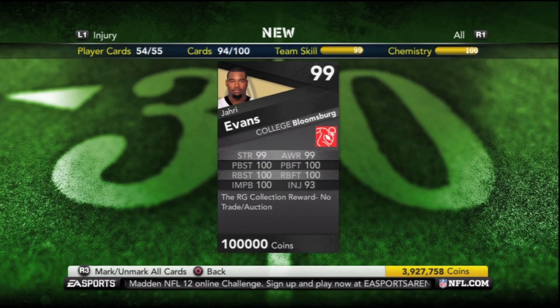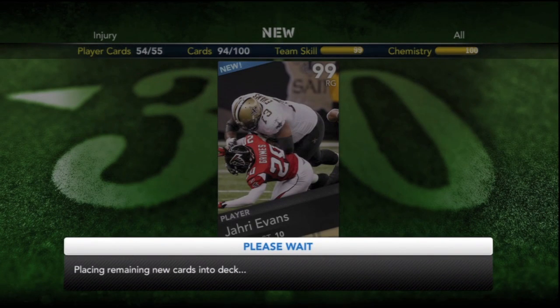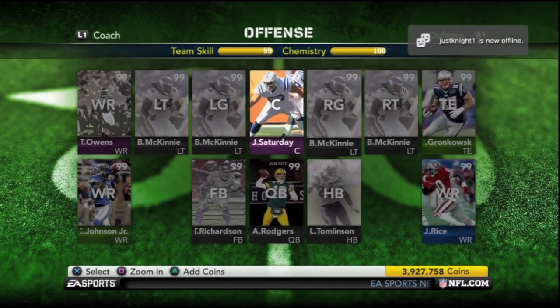And there's that Jari Evans reward card — absolutely awesome stats. You're not gonna find a better right guard, that's for sure. Pretty excited about that. In the meantime I've been using Leonard Davis here on the other side — I actually just put him in.